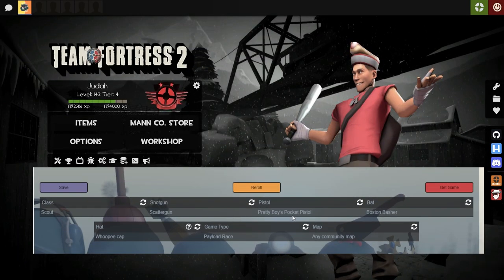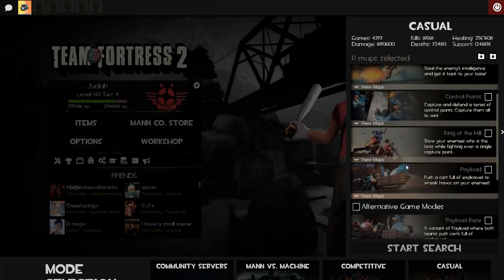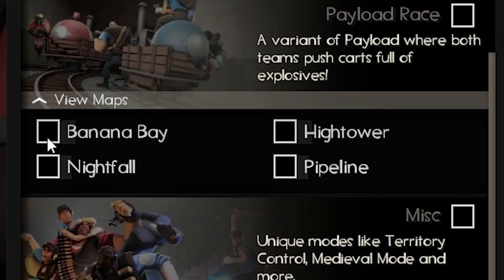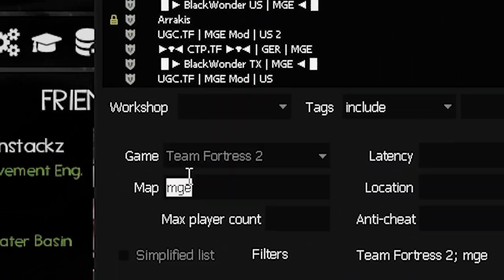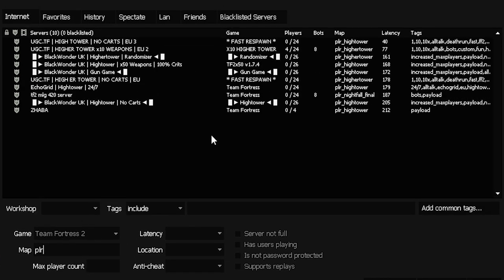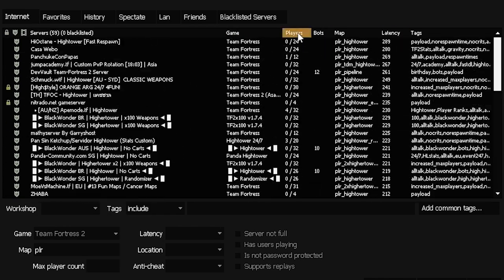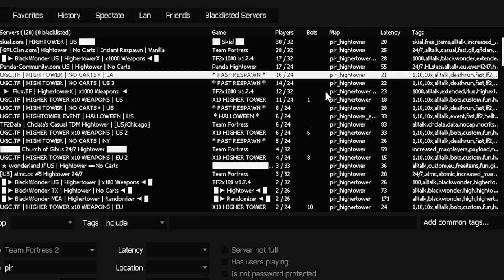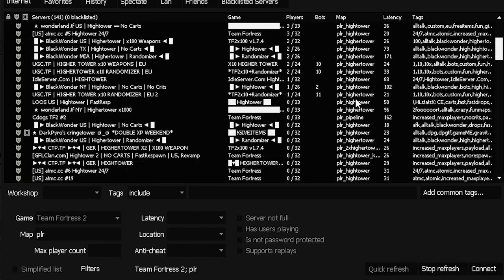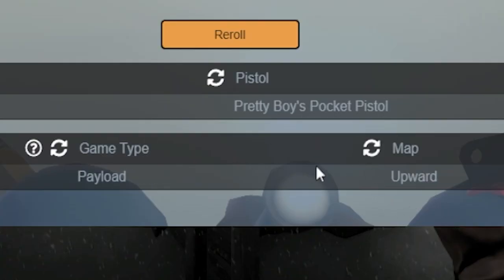Okay, the loadout's pretty good. Scattergun and Pocket Pistol are pretty standard. But Payload Race... let's just find any old Payload Race map. Oh my, there's no one on these maps. Let's look for Payload Race — fast respawn, no cards. Everything is just Hightower. Since I can't find anything, let me try rerolling. Payload Upward — okay, that seems a lot more reasonable.